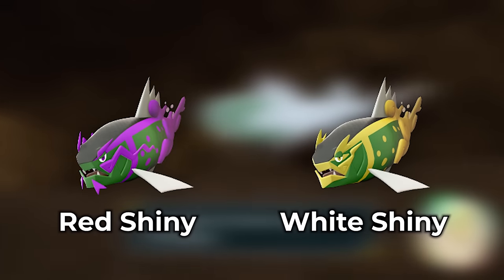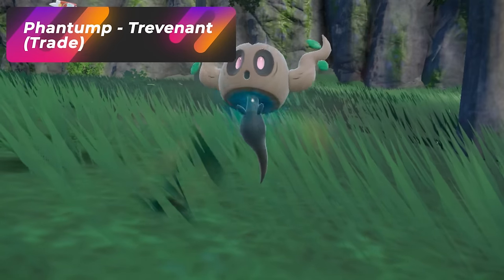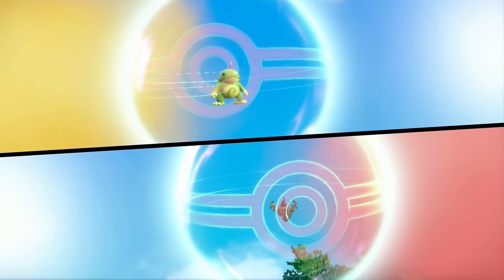The cool part is the Shinies of both Basculin evolutions are also completely different colors. In order to evolve Phantump into Trevenant, you just need to trade it. Luckily, there are Trevenants roaming around in the game, but you will still need to trade to evolve one yourself.